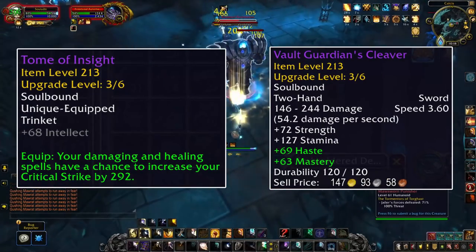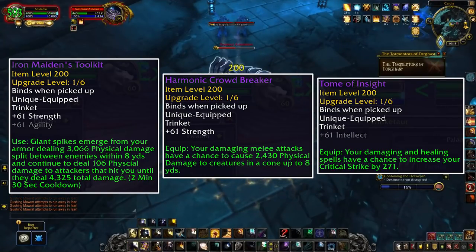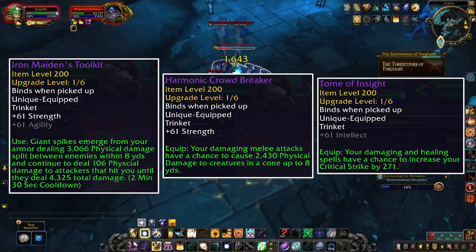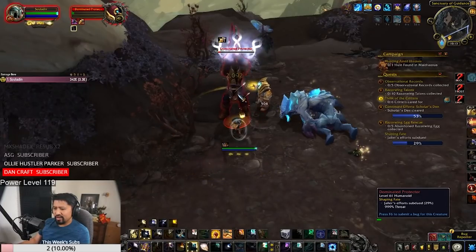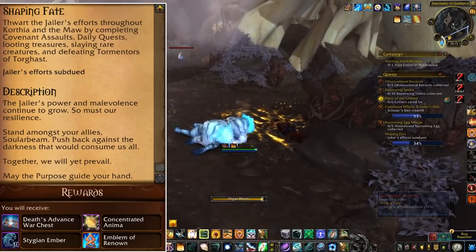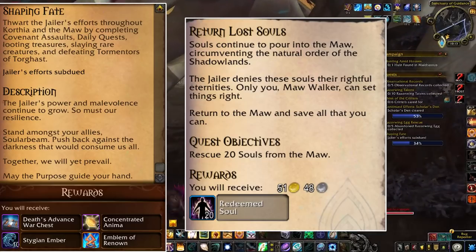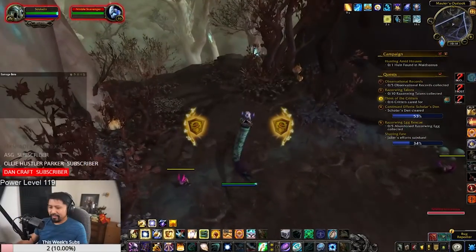You might think that 233 isn't equal to heroic raid gear, but consider holding on to weapons and trinkets from the Maw — there's no telling when a decent one will drop, so hang onto it for a rainy day. Korthia revolves around dailies and side content like treasures, rares, and events. The main draw for most players is the weekly quest Shaping Fate, which awards a big chunk of anima, gear, stigia, embers, and renown.